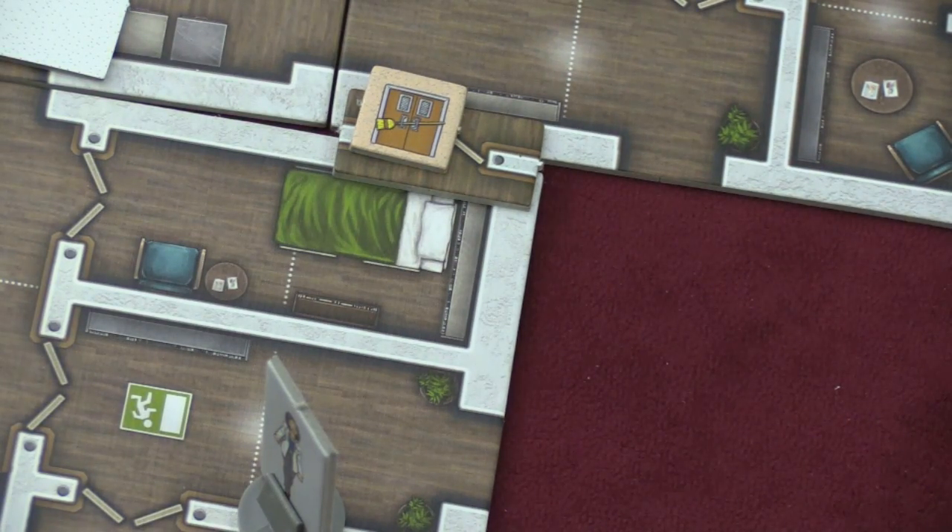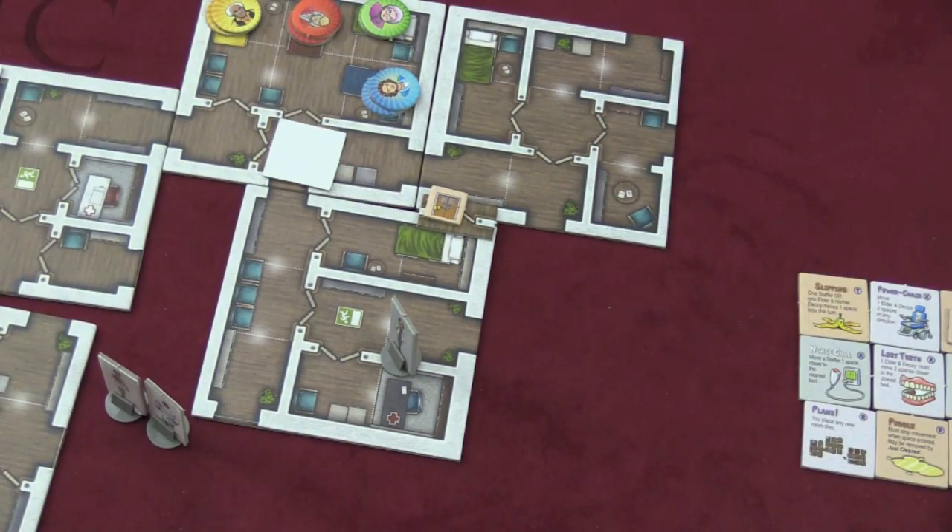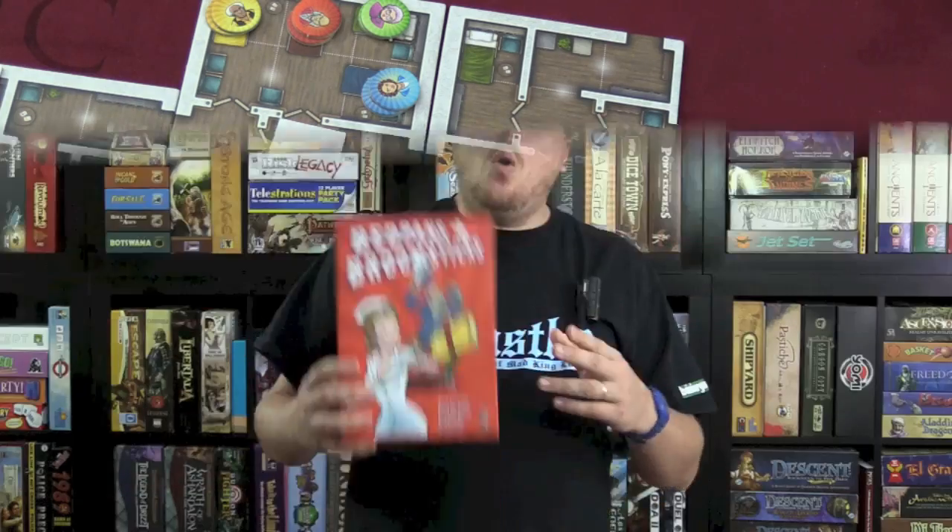So that's basically the game. The staffer has to catch elders a number of times equal to the number of players. With three players, for example, they'd need to catch elders three times. Each time you get caught, you're sent back to a bed matching your color on the board, and you try to escape again. If an elder gets out, that person wins the game.